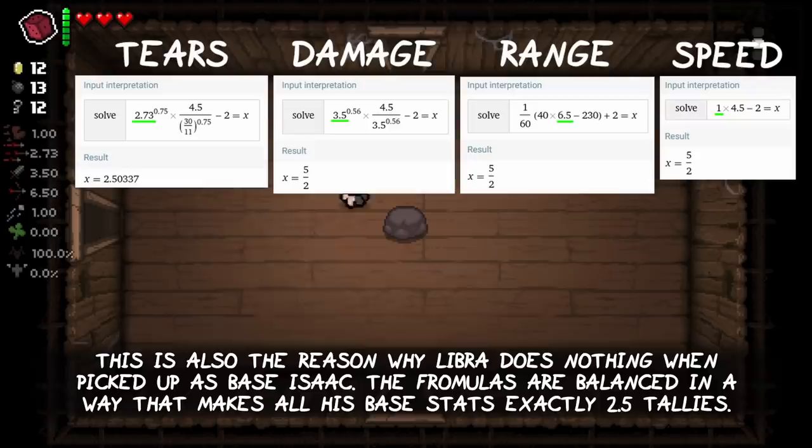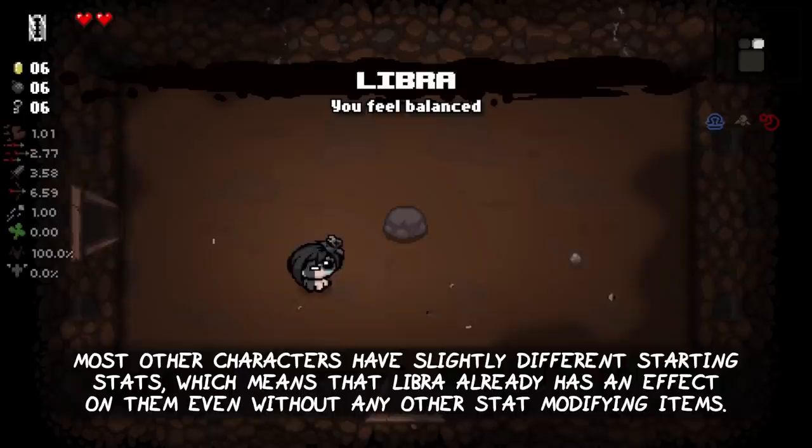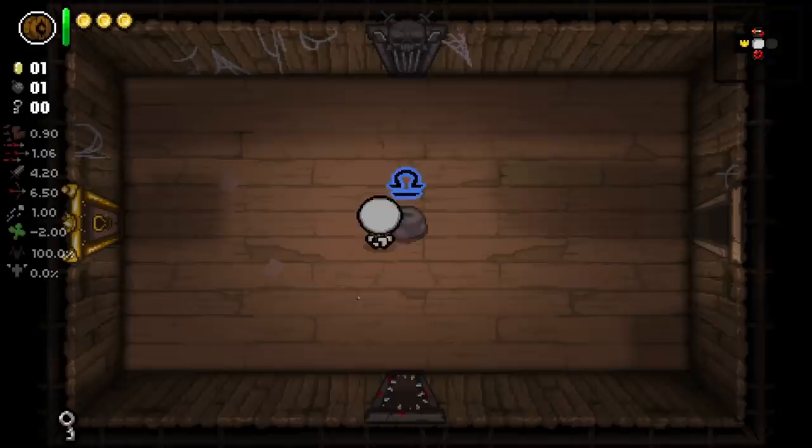This is also the reason why Libra does nothing when picked up as base Isaac. The formulas are all balanced in a way that makes all his base stats exactly 2.5 tellies. Most other characters have slightly different starting stats, which means that Libra already has an effect on them, even without any other stat-modifying items.